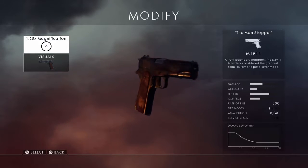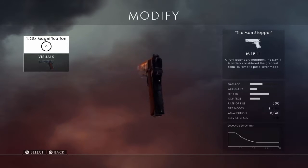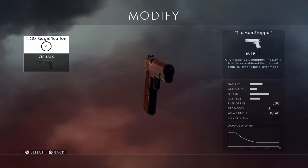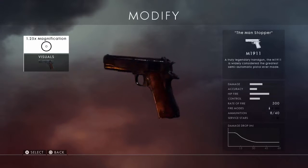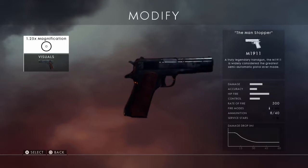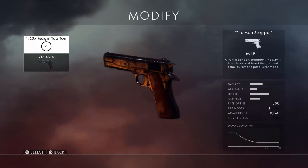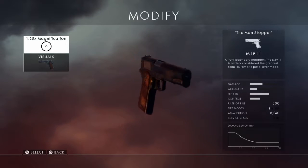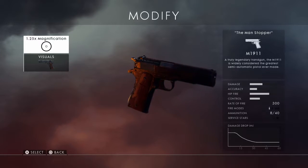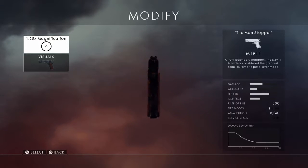You get 40 shots with 8 per clip. You guys just need to use this gun. If you haven't used it, if you just jumped in and used your primary and then spent war bonds on a different sidearm — I don't know why you'd do that. Just go back, equip this gun, and use it.